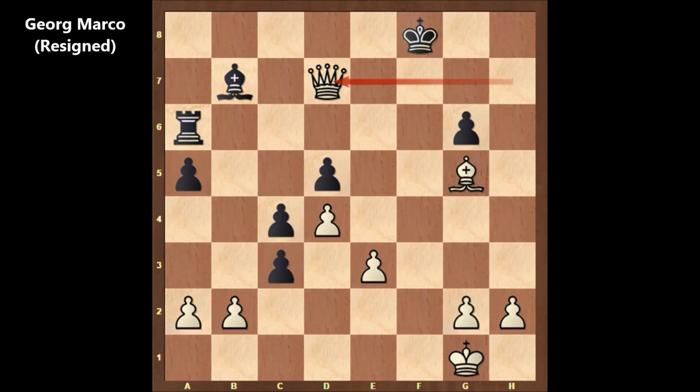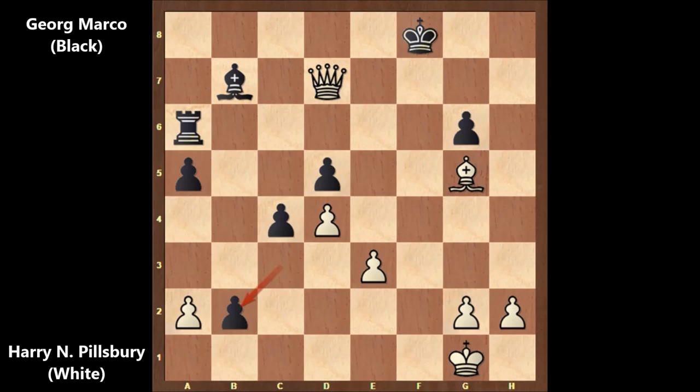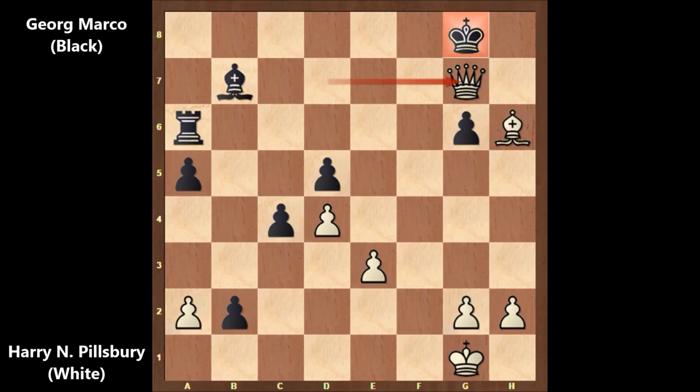To be honest, this was one of the most beautiful chess games I have ever seen. Let me show you the possible continuation — actually there is no defense. Let's say c takes on b2, then bishop to h6 check, and then queen to g7 checkmate. There is no defense.